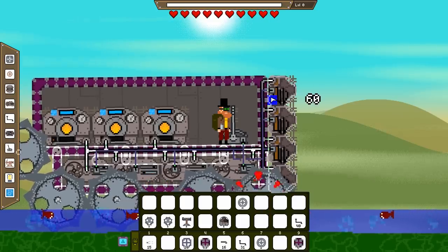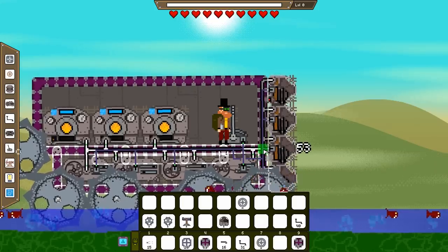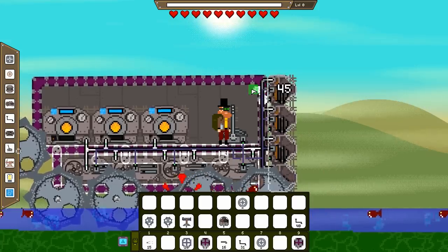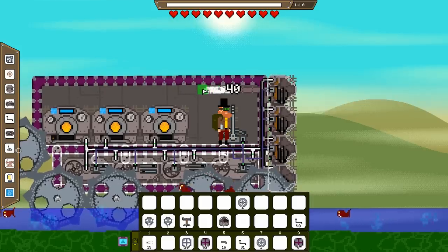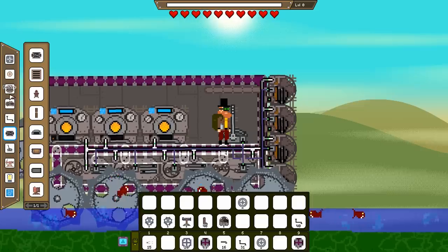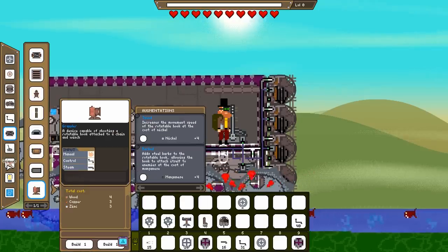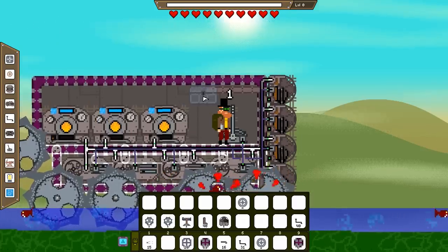I do have tube. So I'm just going to put tube there. We're going to have machinery. We're going to have boilers. Actually it'd be under accessories. Can I put a storage chest up there?